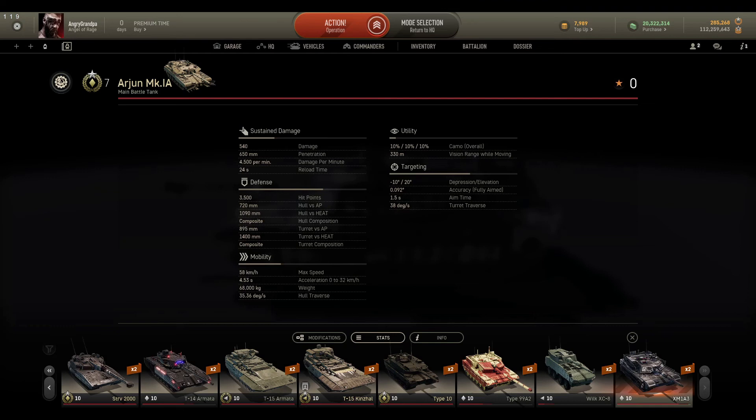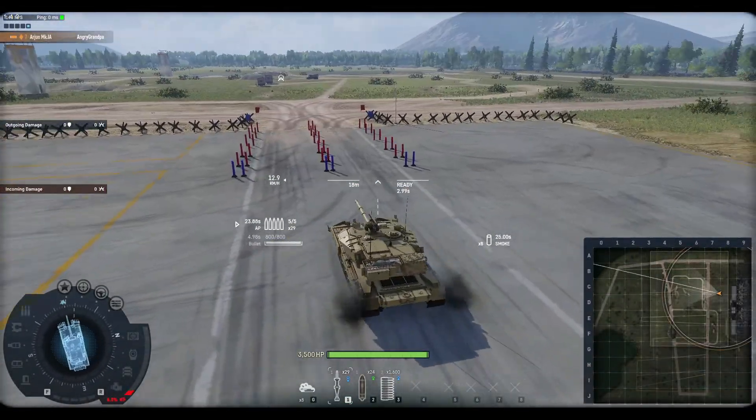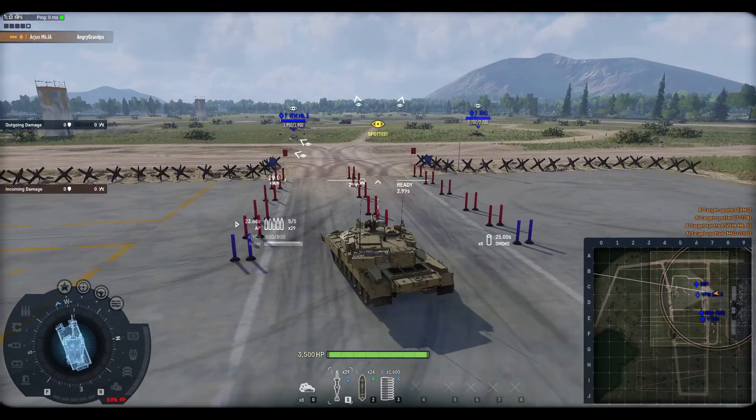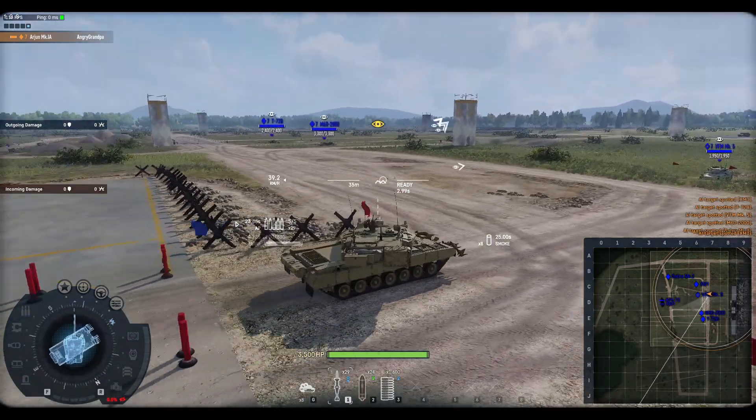3,500 hit points — that's really nice. Composite armor. Max speed 58, not so fast. No visual range listed — this is the basic value. Gun depression minus 10 to plus 20 degrees. Fully aimed accuracy is 0.92.